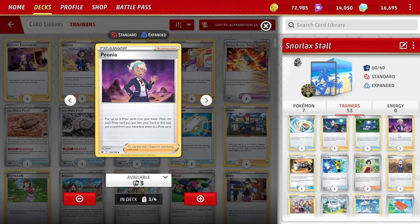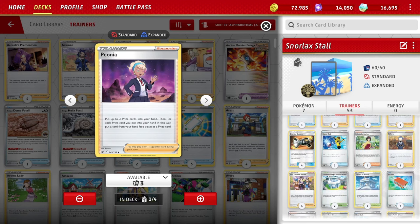Peonia — you'll use this on a turn when you don't need another supporter. Put three prize cards into your hand — I do slots one, two, three the first time and four, five, six the second time. Then you put three cards back into the prize slots, so you get to choose what goes back. You also know where those cards are, in case you need to Peonia again to retrieve one of them later.